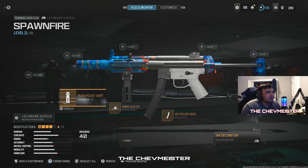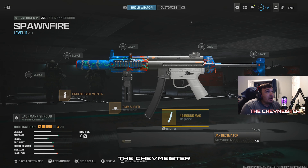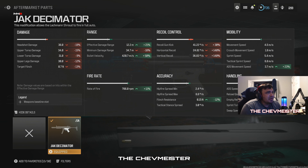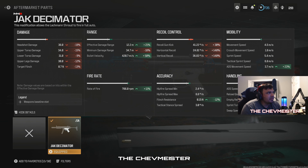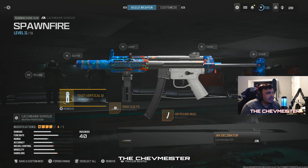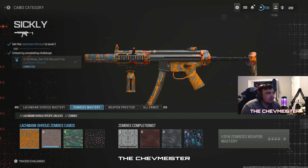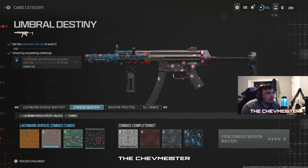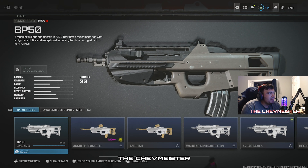I thought it had a miserable movement speed but it's actually got a 3.7 — not bad. It increases your ADS movement speed, which is an interesting fact. It also increases bullet velocity by 50% and fire rate, though it adds a lot more recoil. I've really not looked closely at this gun. Anyways, that's interesting.